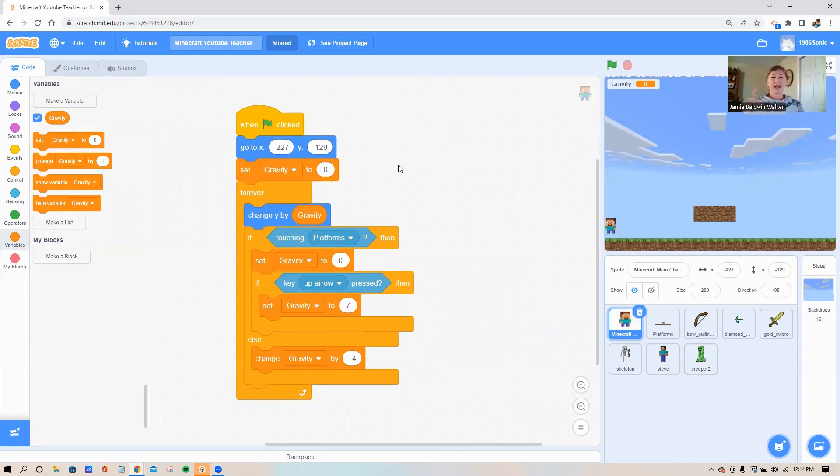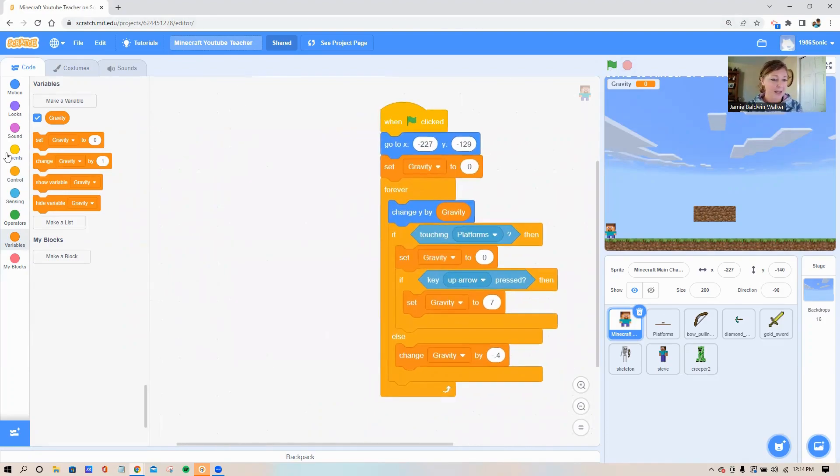That's all we need for our gravity code. We can't really get Steve moving side to side yet, but you can turn your flag on and test the jumping — see how he jumps up and down. The cool thing about the gravity code is: as he falls, the longer he's falling he'll pick up speed and fall faster and faster, just like in real life. It's a bit more realistic looking than the basic beginner jumping code.